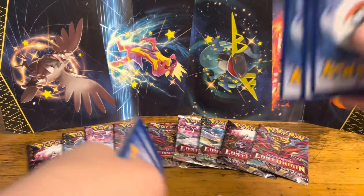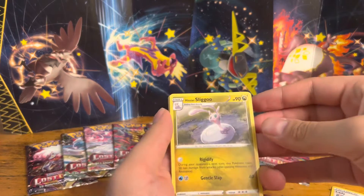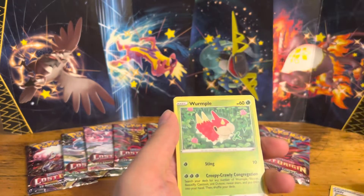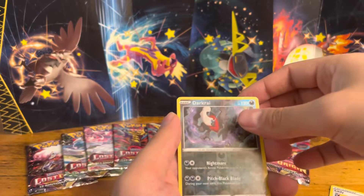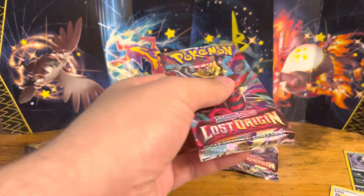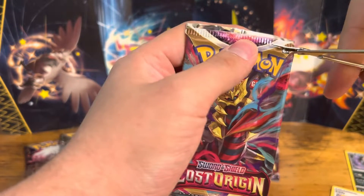Looks like we're going to have a V-start, so no energy. We got Lake Acuity, Lady, Hissling Sligu, Electrike, Murkrow, Shuppet, Wurmple, Horsey, Reverse Hollow Darkrai — that's a nice card — and a Landerers. I've gotten a lot of these Landererses, so they are pretty common in this pack set. Let me know down in the comments what you've pulled the most from this pack.